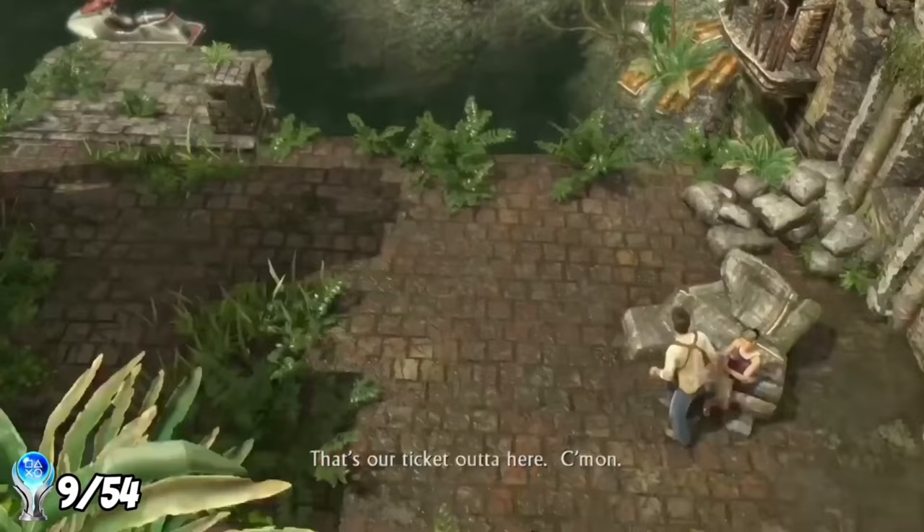I kept track of how many deaths I had — stick around until the end of the video to find out the total. We're then introduced to Zoran Lazarevic, a Siberian war criminal Harry is working for. Sully sets off explosions to draw mercenaries away so Nate can check their research. Nate figures out the stone isn't on the island — Marco Polo refused to remove it from Shambhala, meaning the stone is still there. This also tells us Lazarevic is trying to find Shambhala. After this cutscene we're thrown into one of the hardest parts of brutal mode — barely any cover, easily flanked, and you can instantly die by peeking out of cover.